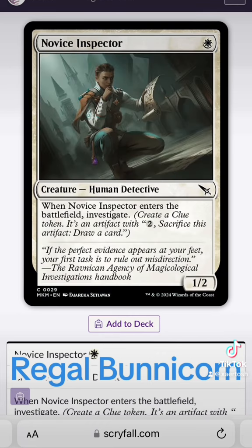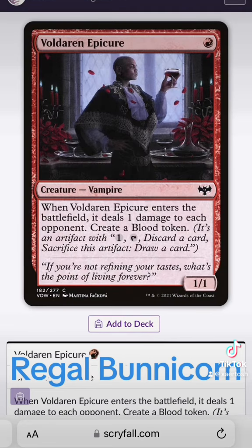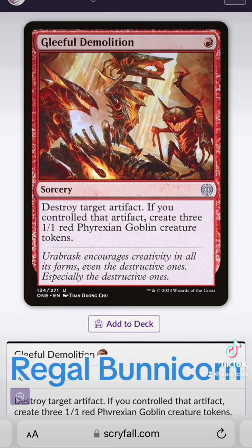You can put out something like Novice Inspector, which makes a clue token when it comes into play, or Voldaren Epicure to make a blood token. For a common card, the Epicure hits hard — it does a lot for one mana: it's a 1/1, deals one damage, and creates a blood token. And if you splash in Gleeful Demolition, you can blow up one of your own artifact tokens and suddenly you've got three 1/1s.